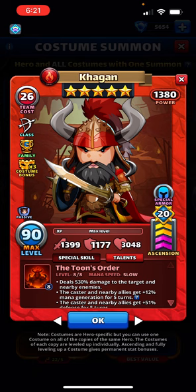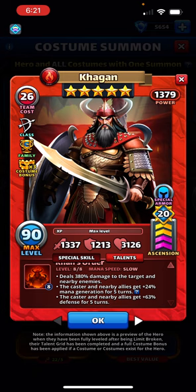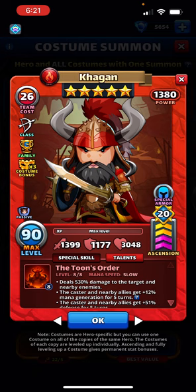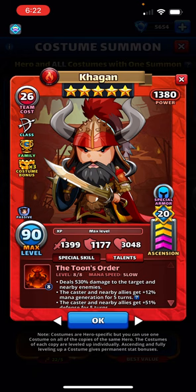This is a considerable boost. Looking at the original costume: hit target and nearby for 380% damage, plus caster and nearby allies get +24% mana generation and +63% defense for five turns. The toon costume jumps up quite a bit — 530% damage to the target and nearby. Just to put that in comparison, the first costume turned him into a sniper dealing 514% damage to just one target. Now the toon is doing 530% damage to three.